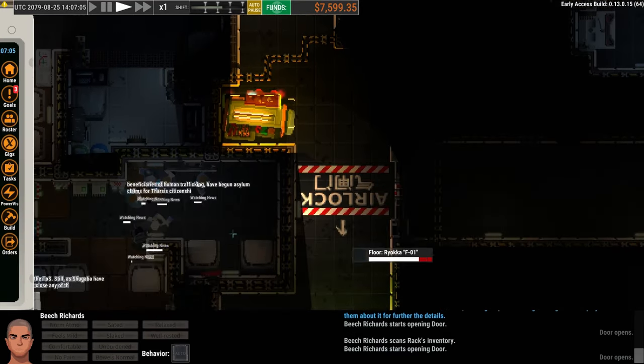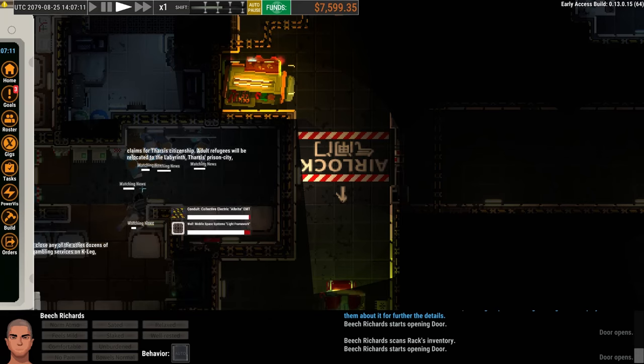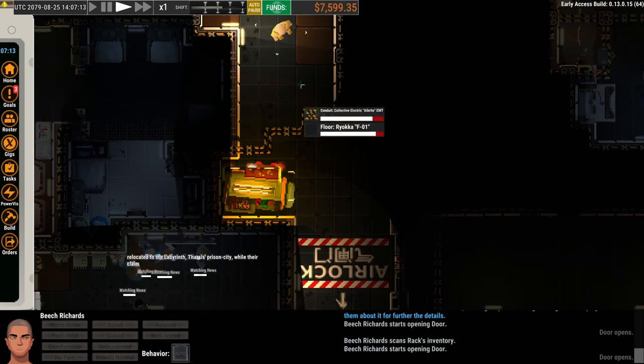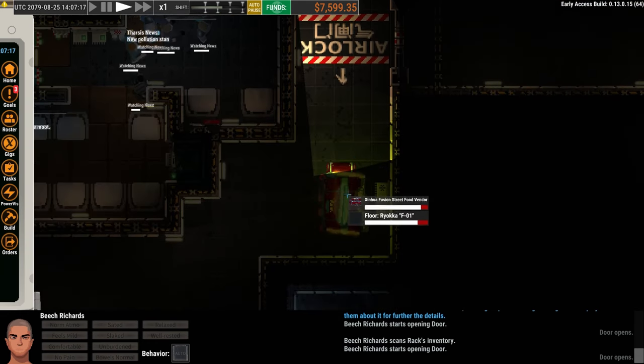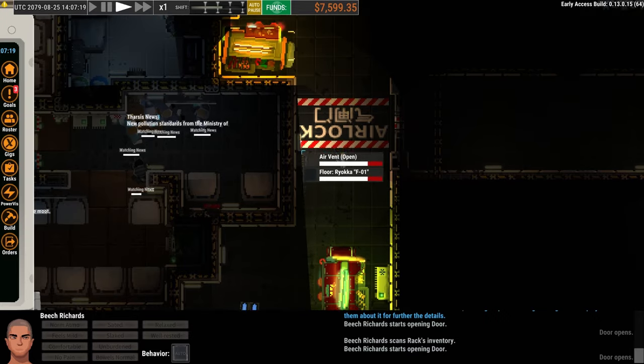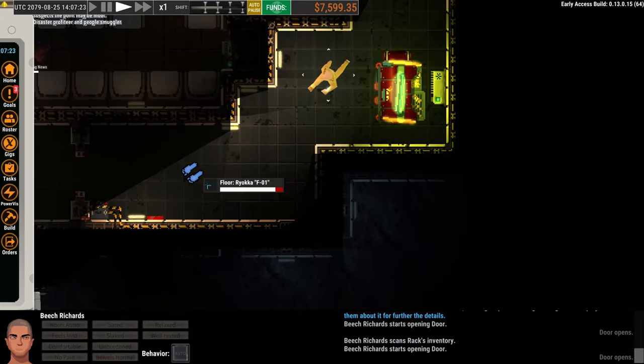We're walking through here — text popping up is people listening to television monitors in a waiting room. We have some food vendors here, street vendors — we can pick up food, though their food tends to be expensive. We will see rations in a lot of the ships we look at.